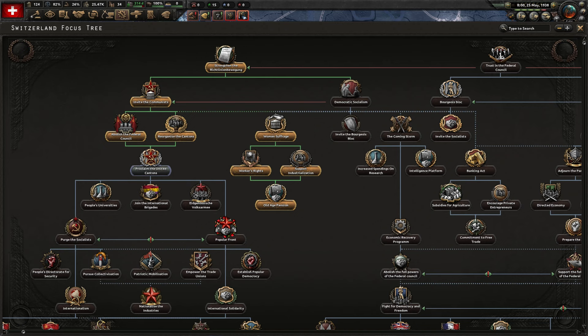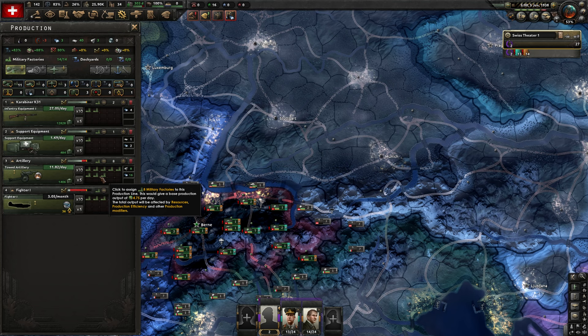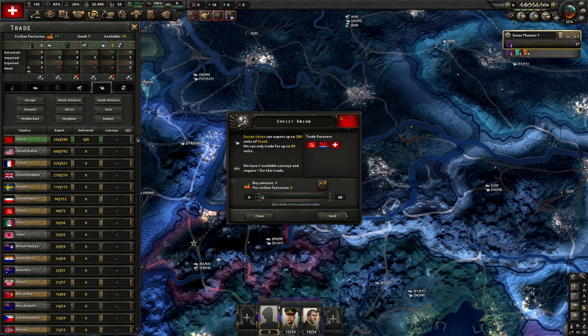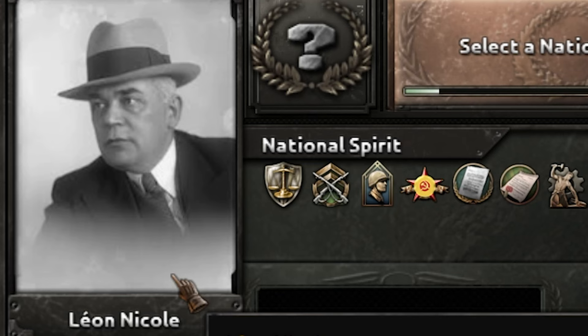We finally have enough stability and communist support that we can proclaim the United Cantons without destabilizing the government - we do not want to be destabilizing the government. Since we have so much aluminum, we might as well make planes and just trade for some rubber. Eventually maybe even build up synthetics, but we can just buy rubber instead of steel and still make plenty of planes. Eight factories on fighter ones is Switzerland - who would have guessed? The cross has now been replaced with a star, where the United Cantons are led by this guy who's just floating in some cloud.